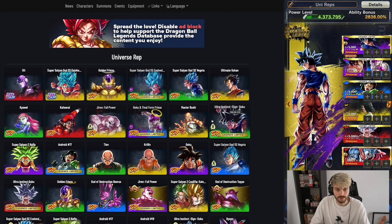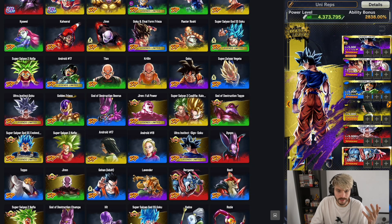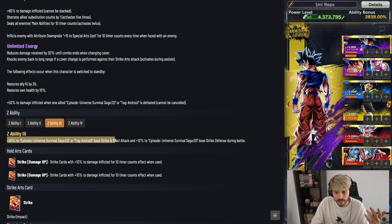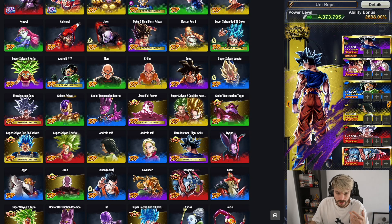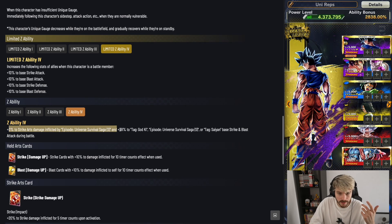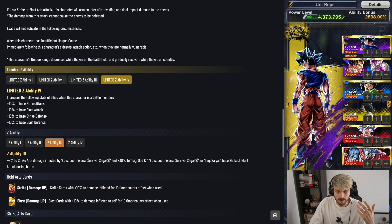For the bench, take type into consideration. 17 at 14 stars has a really good Z ability — he gives 35% to Universe Reps base strike and blast attack, and another 15% to strike defense for Universe Reps. Even at six stars he gives 30% and 12%, so he's a solid bench option. Then Master Ultra Instinct at 14 stars gives 3% to strike damage inflicted for USS and 38% to God Ki USS base strike and blast attack during battle — great for an offense-focused build.